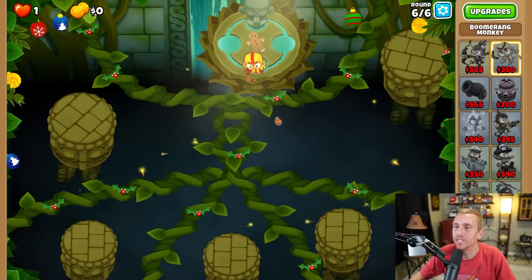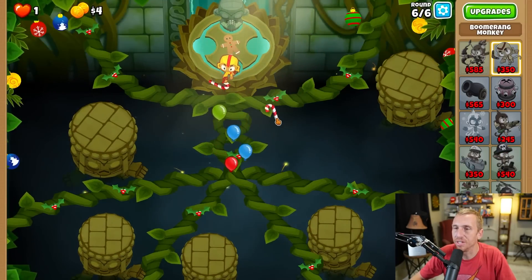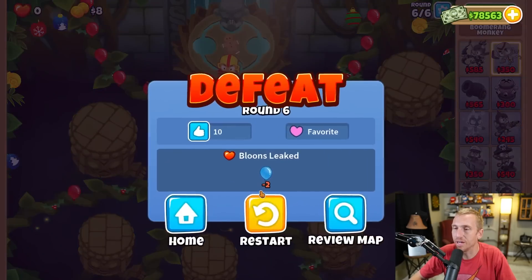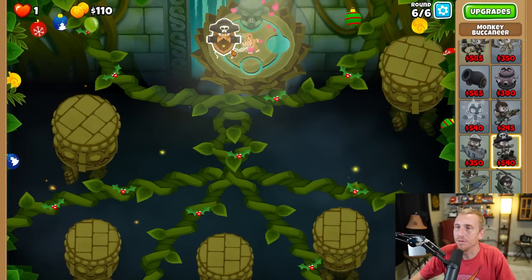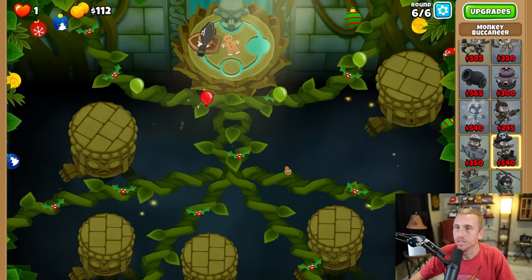No go on that one. Let's try strong — maybe that'll help something out. No. So same thing there. Oh, we do have a boat, but it's just not a good spot for the boat. We have one spot and it's just not good.